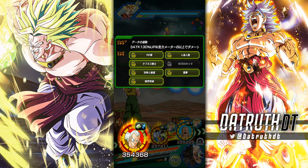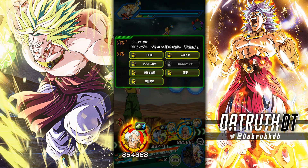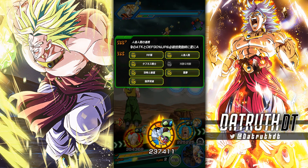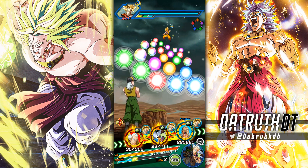Talking about their link sets, they share Red Ribbon Army, Android Assault, Tough as Nails, Fear and Faith - which is an excellent active link - Nightmare, and Shattering the Limit. Android 13 also has Big Bad Bosses, and 14 and 15 have Cold Judgment instead.